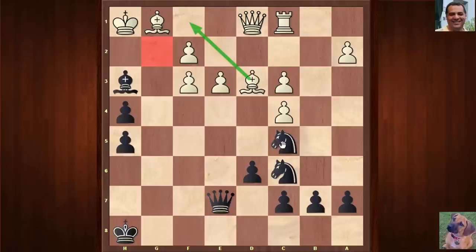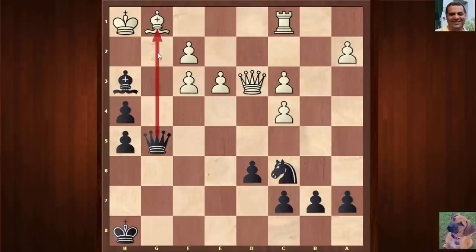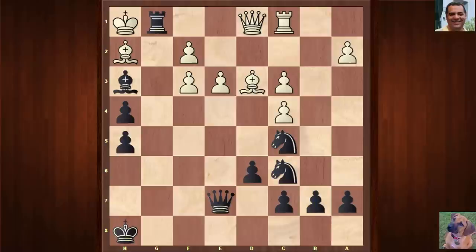Now it is threatening to go back to cover g2. But if it's taken out first so there's no cover on g2, Queen g5 is just killing — threatening Queen g2. Unless white wants to give up the Queen, that's terminal. If Queen takes, well we just take on d3 here, on Queen takes — that's great for black. It's a winning position. A sweet game from the Budapest Gambit.